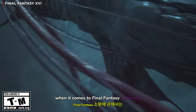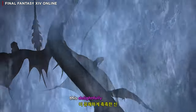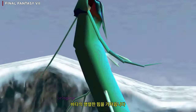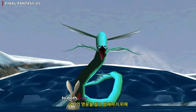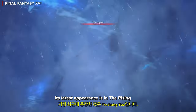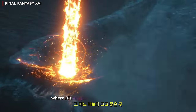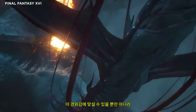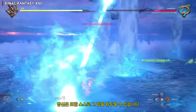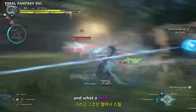When it comes to Final Fantasy summons, few make a splash like Leviathan. This delightfully damp deity has made an appearance in numerous Final Fantasy games, bringing the raging power of the ocean to both help and hinder our heroes. Its latest appearance is in The Rising Tide, the new DLC expansion for Final Fantasy XVI, where it's bigger and better than ever before. Not only do you get to face off against this awe-inspiring icon directly, you'll also get to wield its powers yourself. And what a thrill that is.